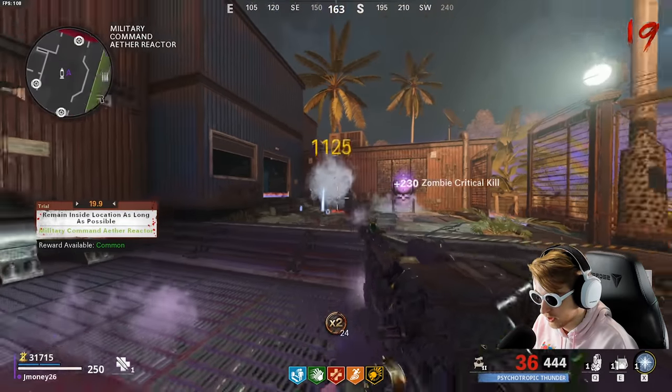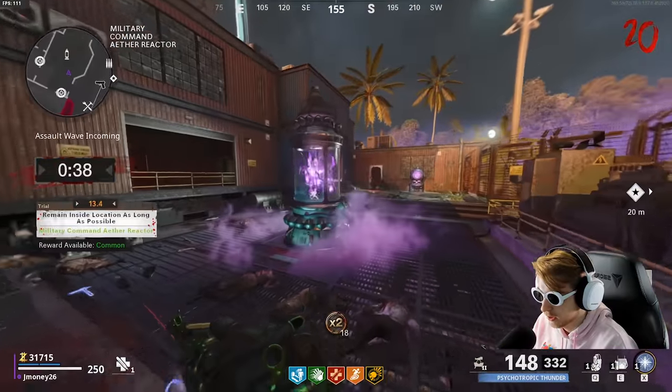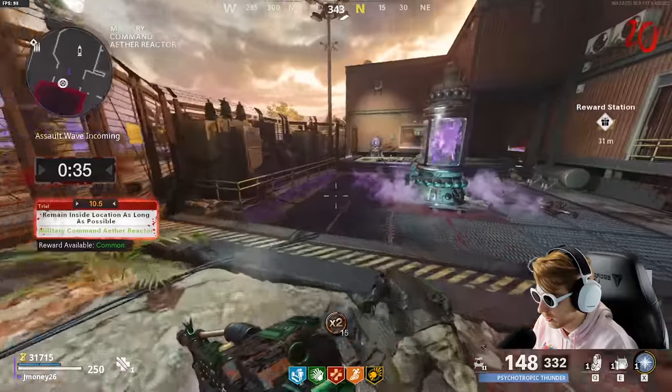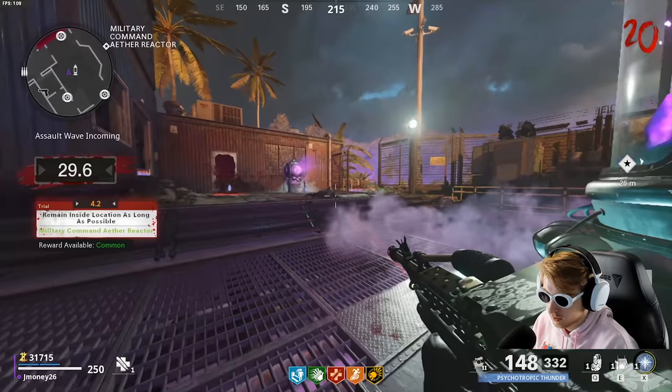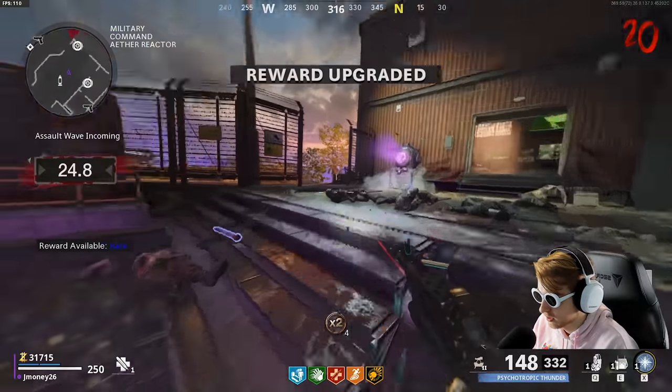Let's make sure we're getting these crits — I think the last thing we need is crits now, we got everything else done. Another assault wave — it's right here, I can just chill here. Easy trial. I think we got enough ammo to get through it. It's called the Psychotropic Thunder — let's go. All right, bring them on in.